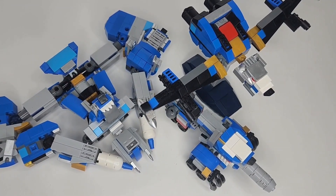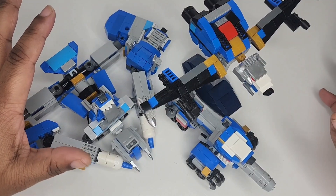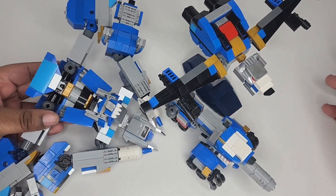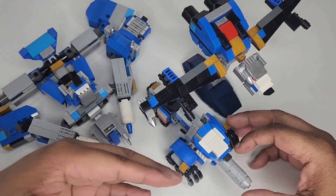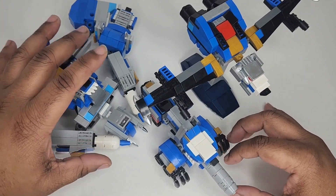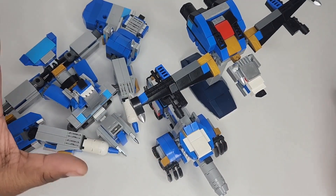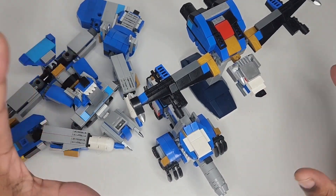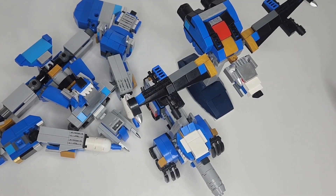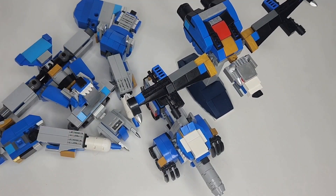Hey YouTube, this is Power Bricks and I'm back with another LEGO Megazord review. Today we're taking a look at the Deluxe Howling Moon Megazord. This Megazord is comprised of three zords and they're all actually blue — we have the Wolf Megaship, the Howler Tank, and the Omega Flyer. They all have their own thing going on and they can all combine into a Megazord. Let's take a look at all of them and then dive into the combine mode.